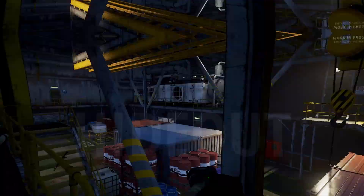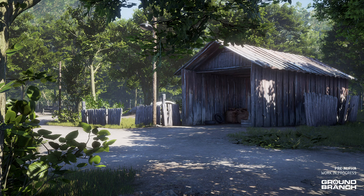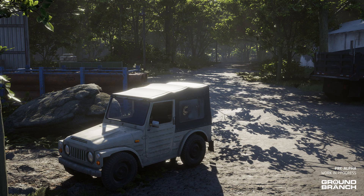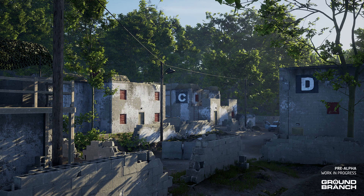Number four on the list is the new map called Hideout. Not much has been said about it — we know it's going to be a smaller-sized map, and we've been given a couple of screenshots. What I'm hoping for is something like Small Town, maybe a little bigger — a map with a bunch of homes that focuses on CQB, where we move from home to home and clear them all. With the new AI, this could be really cool.